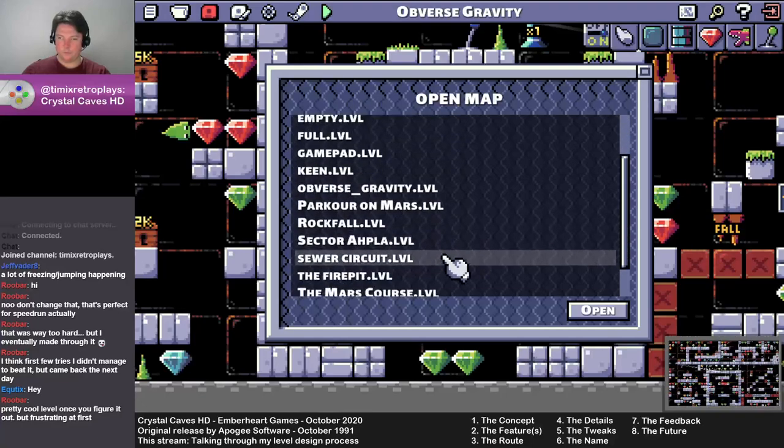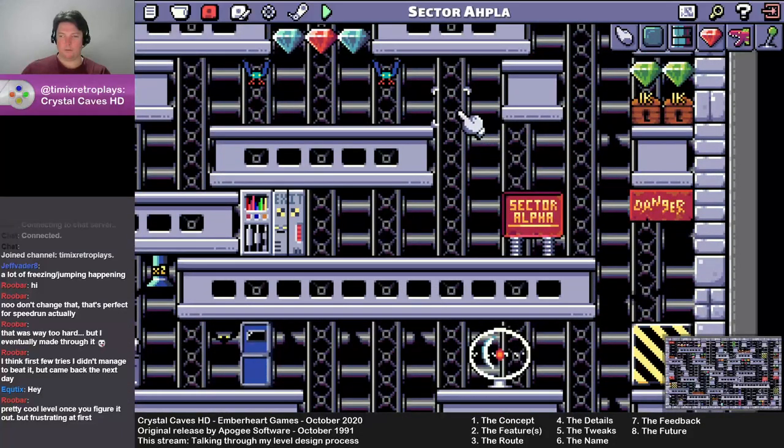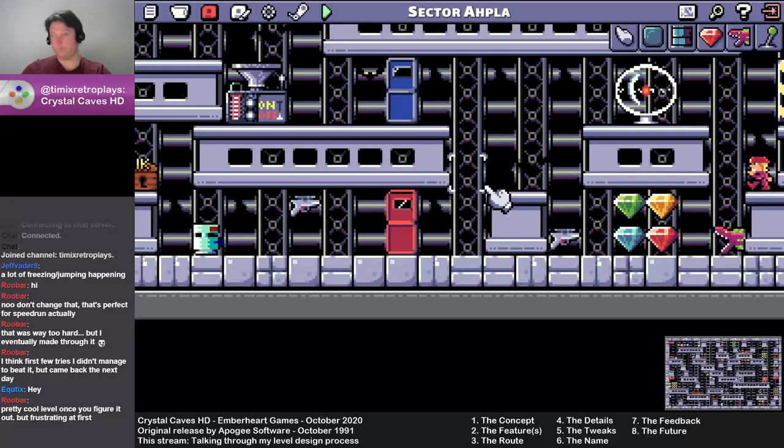Another level I did that with was one I and probably some other people called Sector Arpla — this is an episode one level. I actually never bought the full game as a kid, so I only ever had the shareware game to play; I didn't play through episode two and three until a month or two ago when this remake came out. I grabbed the original level and completely reversed it, moved some things around, moved the doors around, and made some enemies a bit different.